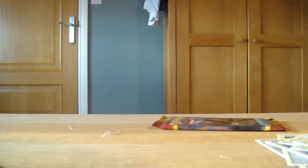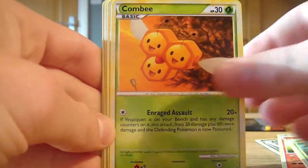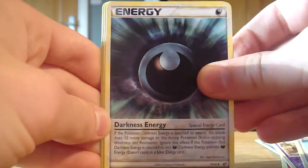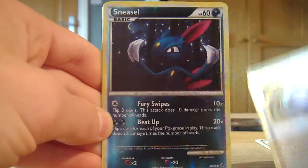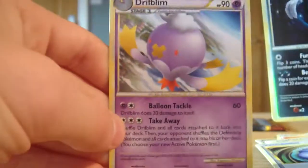Sorry about the noise in the background, not much I can do about it being outside. In this pack we have a Slugma, Oddish, Combee, a Grimer, Eevee, Darkness Energy - that's a sweet card - Skuntank, Defender trainer card. Our reverse is a Sneasel which looks pretty sweet. And our rare is a Driftblim.